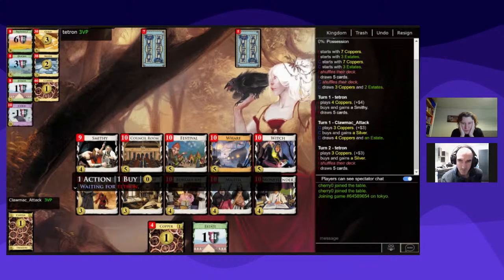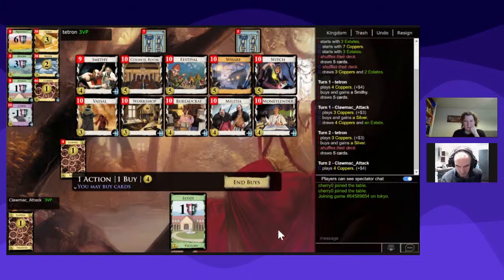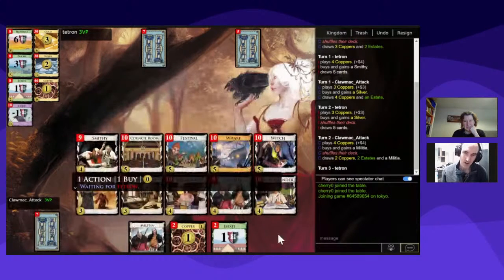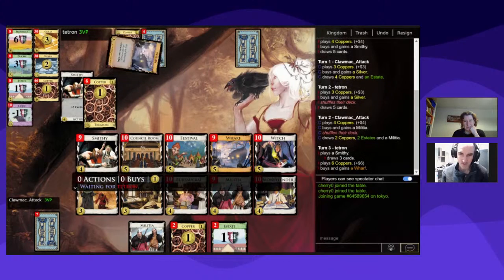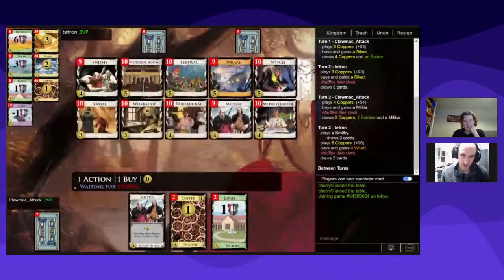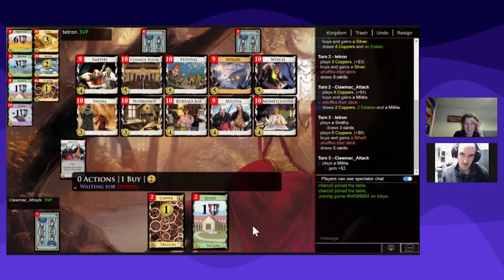One thing to note about the Wharf, which is a duration card, is it has the two cards when your turn starts. But if a Militia has attacked you, you would still go back up to five cards. The Militia attack makes you go down to three cards, so if the Wharf had added its two cards before your next turn you'd have had to discard all that benefit. But it comes after the Militia's attack, so if you drop to three cards you still go back up to five with the Wharf in play.